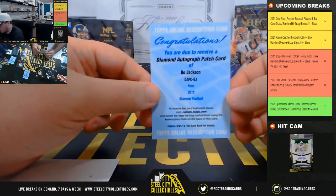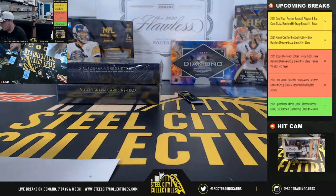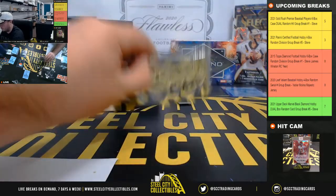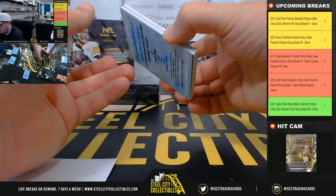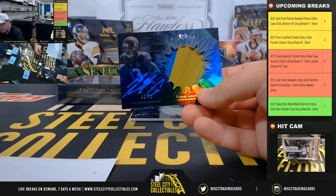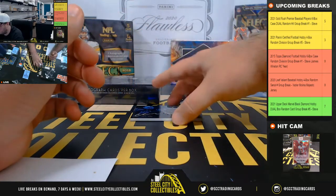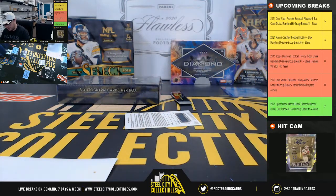Diamond autographed patch Bo Jackson — that too would have been for the Raiders, to James. We have a rookie patch autograph Rashad Green, 45 of 50. AFC South goes to Eric. Patch auto Clive Wolford, numbered to 150, for the Raiders, AFC West — goes to James.